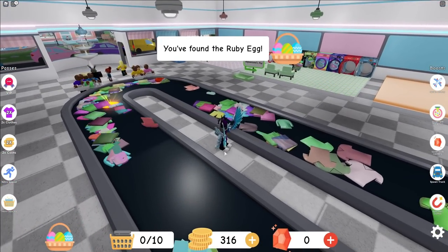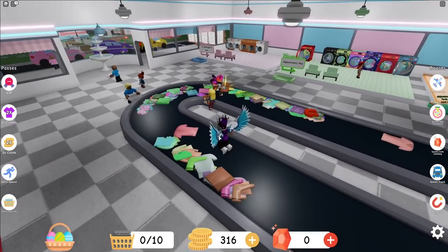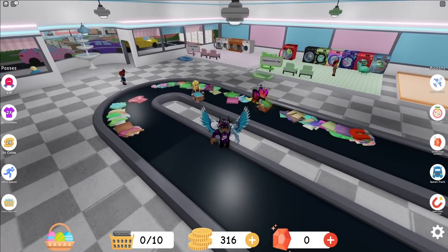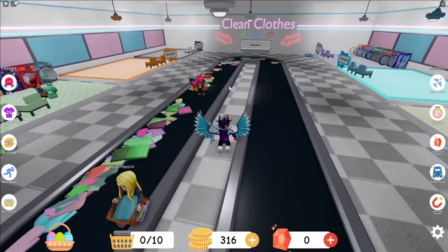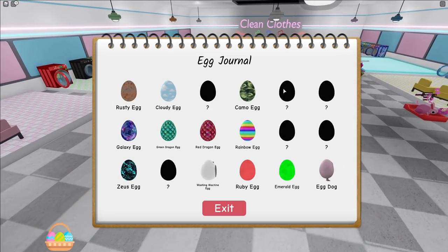This person has actually spawned an egg over there - as you guys can see, we got a new egg: the ruby egg! That was really really cool. I think that's now four out of the seven eggs that we can collect off the conveyor. So there are three more left to collect on the conveyor.